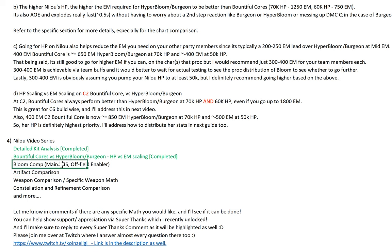After the Bloom proc main DPS and off-field enabler videos — that's two more — I'll probably have to go back to Cyno since we're getting really close to the Cyno release date. Thanks everyone for watching. I hope the content has been helpful for you to appreciate Bountiful Core's performance versus Hyper Bloom slash Virgin at varying levels of Nilo's HP and why it's important to go for Nilo's HP. If you like the content, remember to like the video and click subscribe for more. Bye!